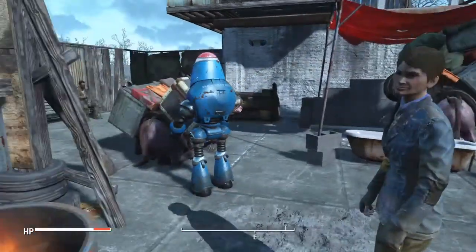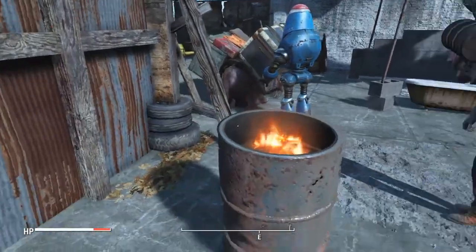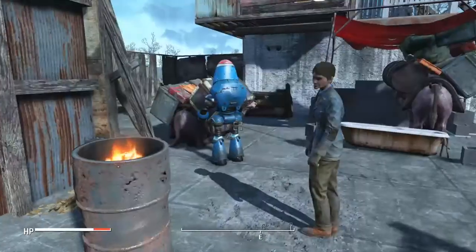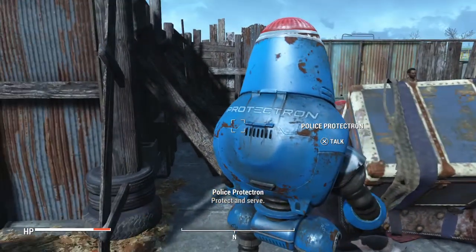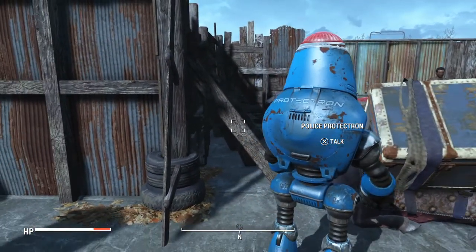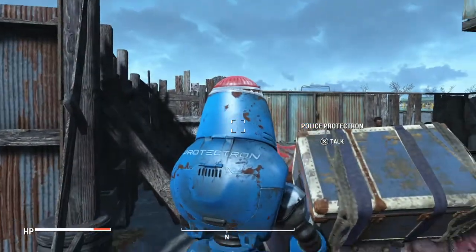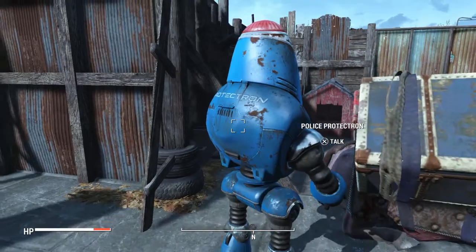Here's Trash Can Carla, the Institute snitch, with a warm fire barrel right here. Yeah, this is a Protectron — I don't have the Automatron DLC, and he just came with a mod. He adds about six defense.